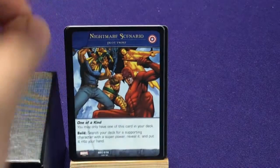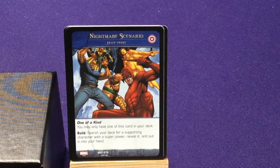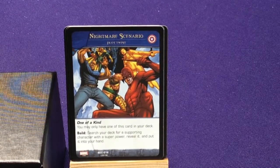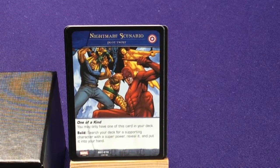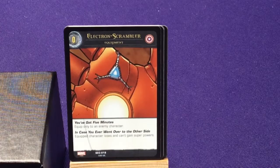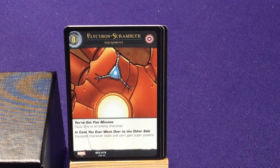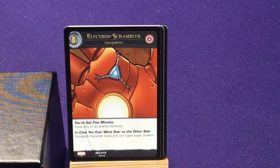We have one copy of the one-of-a-kind Nightmare Scenario — you may only have one of these cards in your deck. Build: search your deck for a supporting character with a superpower, reveal it, and put it into your hand. So you use it to get whoever you need as quickly as possible. We're also going to get some equipment — Electron Scrambler. You Got Five Minutes: equip only to an enemy character. The equipped character loses and can't gain superpowers. So it just shuts someone down.